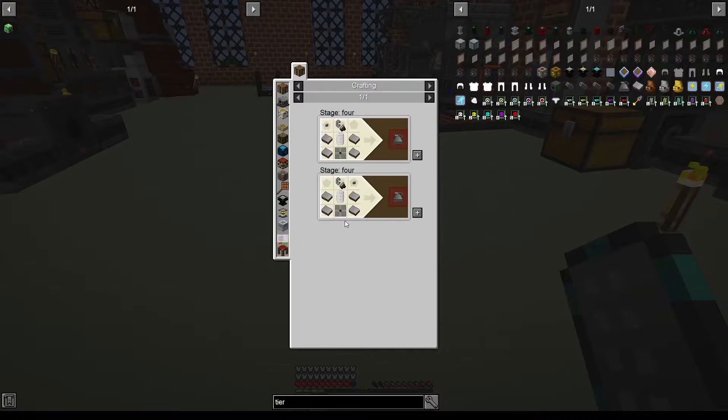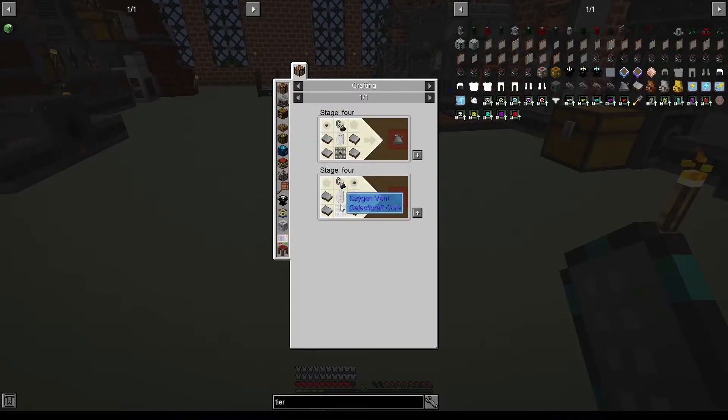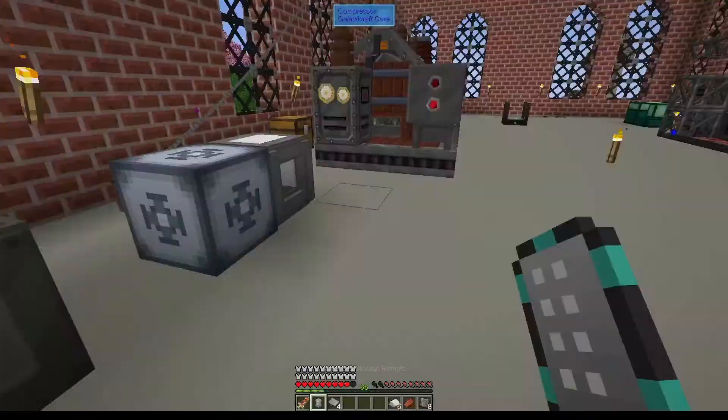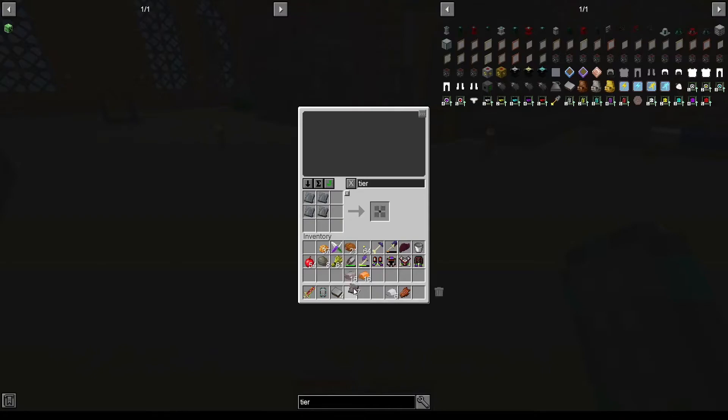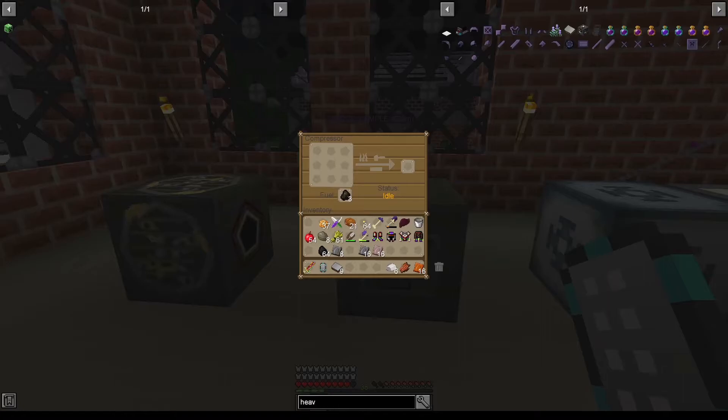Then we need a tier one rocket engine. For that we need one tin canister, flint and steel, a button, and four heavy duty plates. Let's see if I can craft our oxygen vent — I can. Now for compressed tin I need the oxygen vent, so let's wait until our compressed steel, compressed aluminium, and compressed bronze are ready. Perfect — all of our plates are ready and the only step left is to craft the actual heavy duty plates.